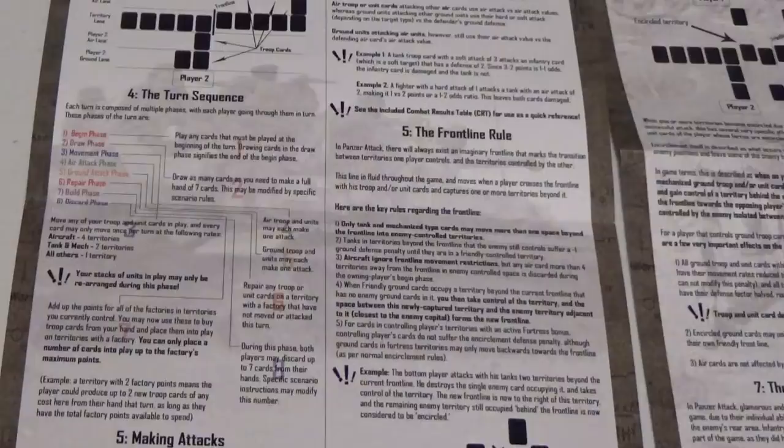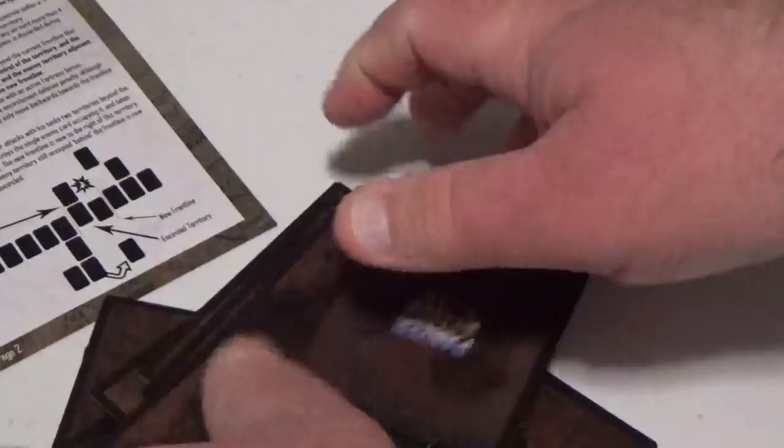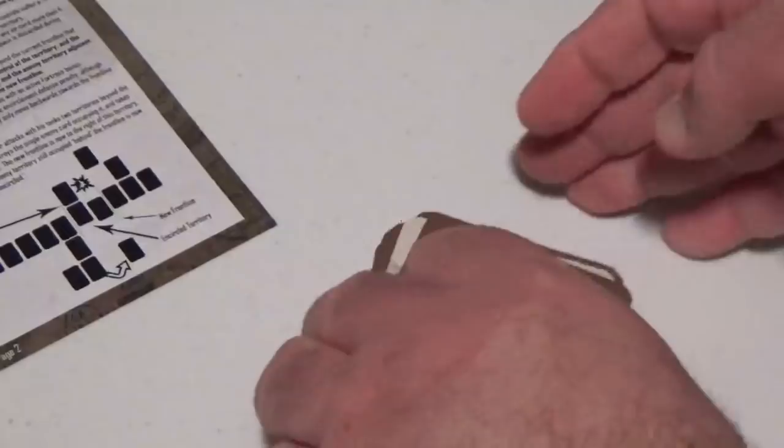Let me contrast that with GMT's cards from No Retreat: The Russian Front — just listen to how well they shuffle versus the Panzer Attack cards. Hear the difference — it's a much better quality. For a hundred bucks, especially since this is card-based and a deck builder, I'd expect better quality cards. I had a lot of feedback for the beta deck, the designer mentioned he'd put a thread on BoardGameGeek for suggestions — and one of my suggestions was to fix the rulebook — but that never happened because he kind of disappeared and never set those things up.